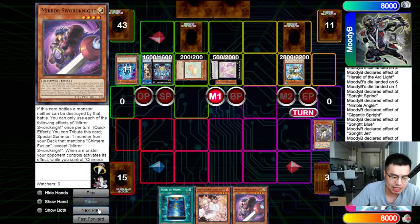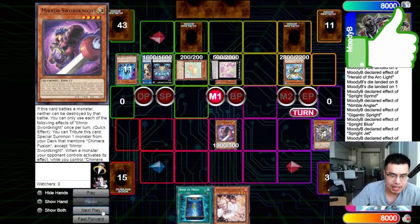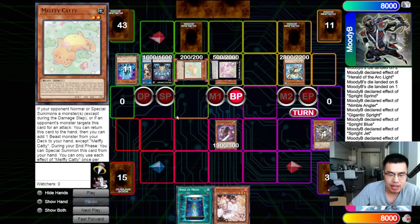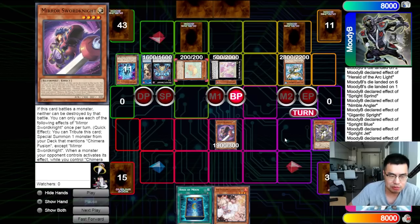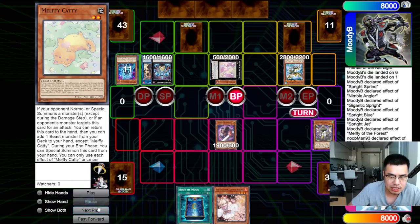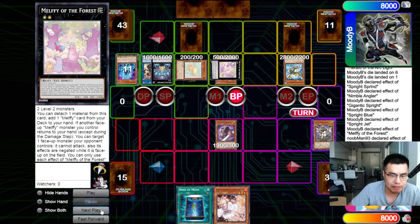Mirror Sword Knight is a quick effect during either player's turn, not even just in the main phase. It's just insane with the 1900 attack that can just jump and fly and run away. So we're going to go into Battle Phase and just kill the Caddy here. I figured we could just do our Fusion plays in the main phase too to blow up his board. Getting the Battle Phase value to trade with the Caddy — of course it's going to run away — which is fine.